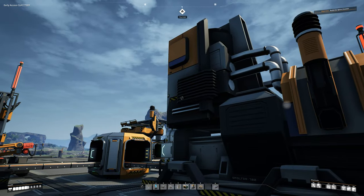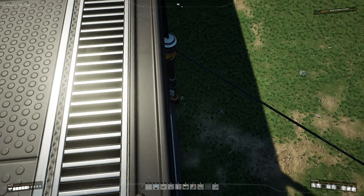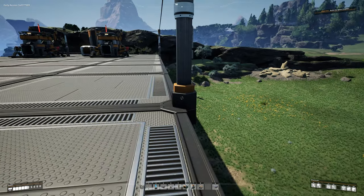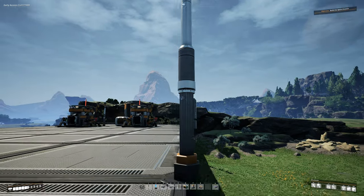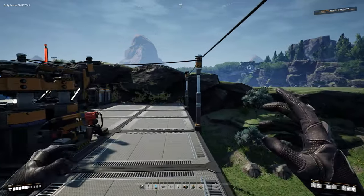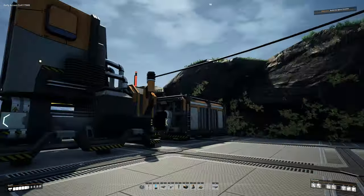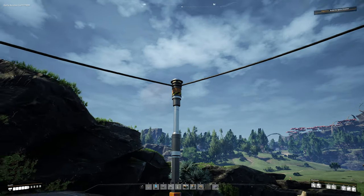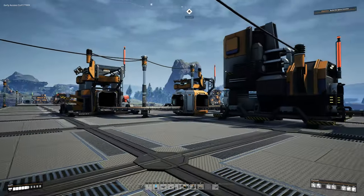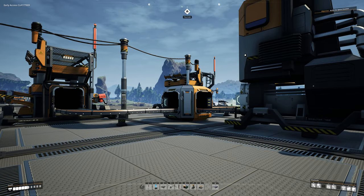Next we need to put power to all of this. The way I did my power: I started at the bottom where a power pole already is, ran it straight up to this foundation here on the edge, then ran it right along the edge down to where the machines are. I ran a couple wires in the middle and connected the machines, then ran another wire down the other side to that machine. Feel free to do this however you wish — whatever you think looks best.